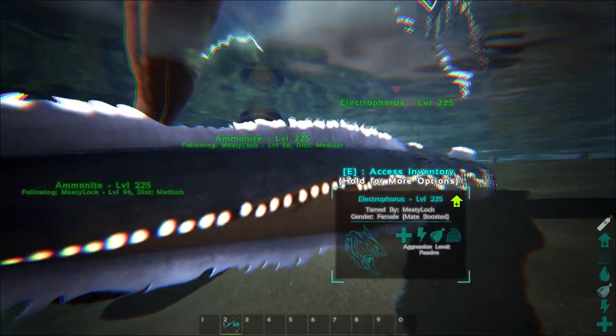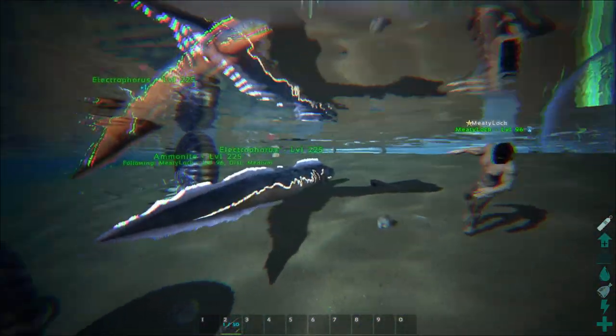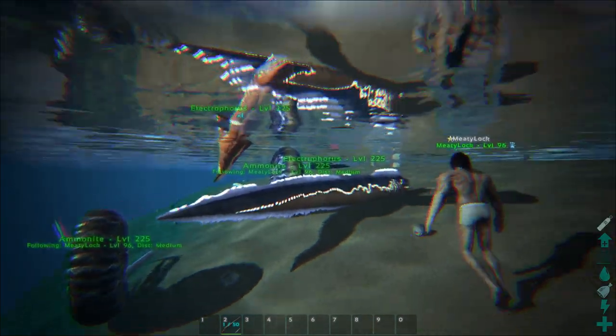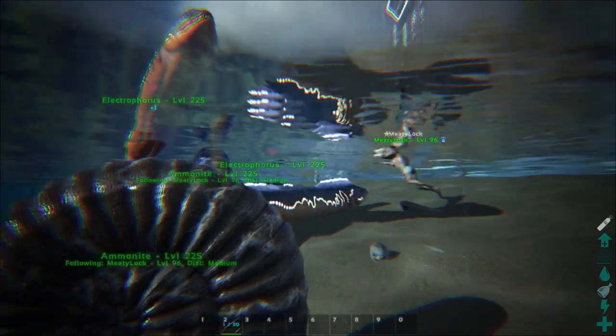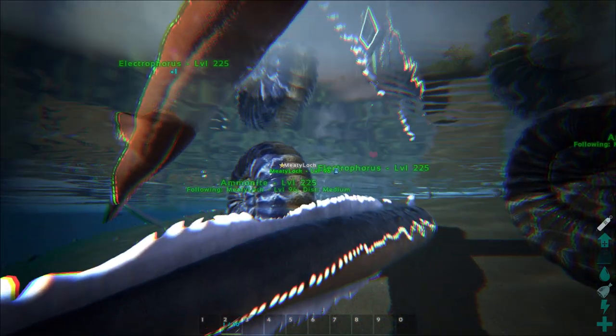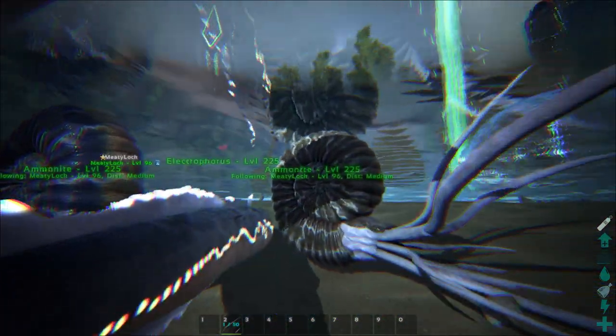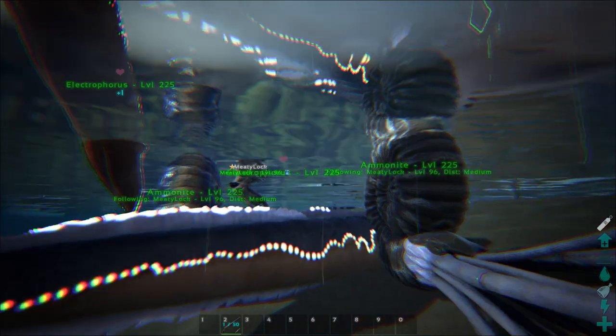They'll shock and stun creatures and players. They're a passive tame with biotoxin, but they have a crazy temperament — they'll try to eat you or shock you. If you don't have a high torpor resistance it's not even worth trying; they'll just knock you out constantly. They do take biotoxin to tame.